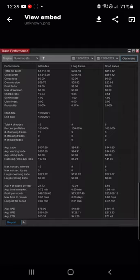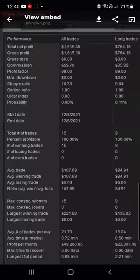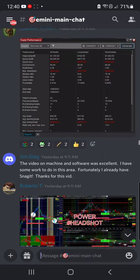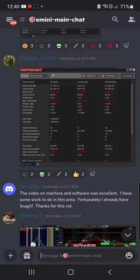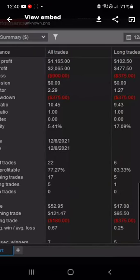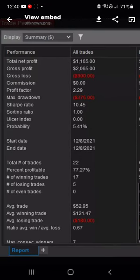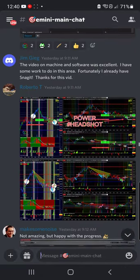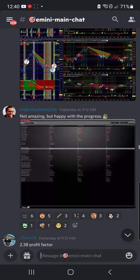Chooch has been absolutely smashing it. He's 100% profitable on the day, $1,600 up in the morning — not even — it's 20 minutes before the bell. Captain Crunch: $11.65 — Profit Factor 2.29, 77% profitable. Excellent work there before the bell even opens. Make some noise. Not amazing results, but happy with it. $900, almost $1K on the day. He's still pretty new with us, only been here maybe two months. Profit Factor 2.38, 72% profitable. Smashing work there.